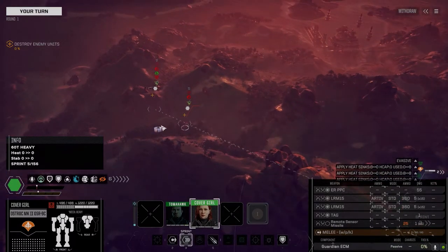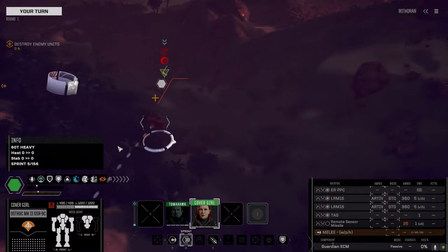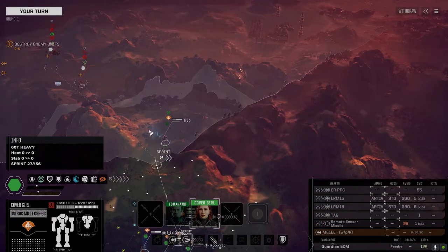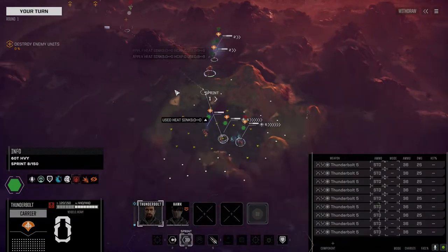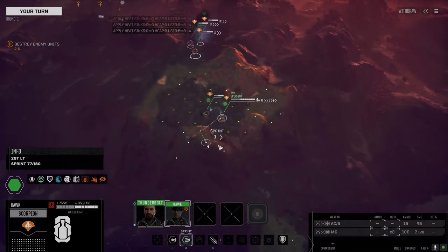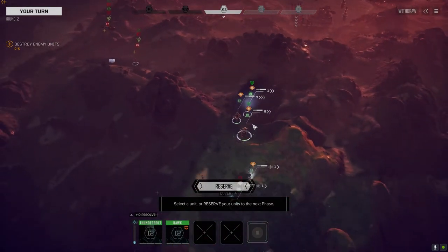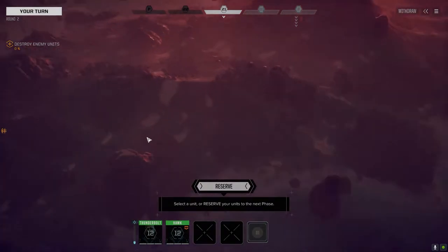We do have an enemy contact here - we have a lance with some mechs. Looks like a Hunchback... and probably a Warrior, maybe. We want to get up here anyway. We're down two mechs - Haram took a wound last battle, the commander, and he's out with his Hunchback. Black Mamba took two wounds two battles ago - she was out last turn plus this turn. So we've got a Hunchback, a Hatchetman, and an Ostrac Mark Two here. We're going to smash these guys here real quick, then head off and find anybody else.